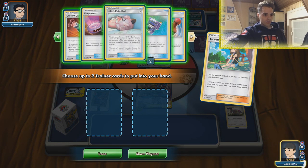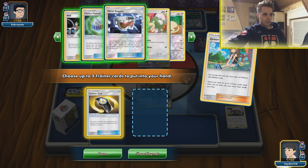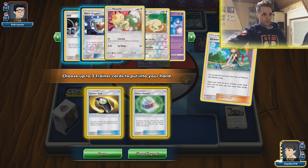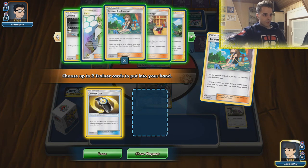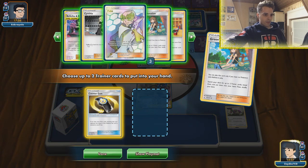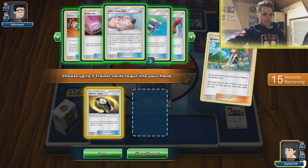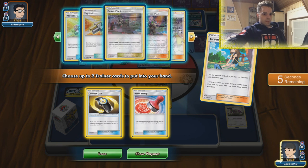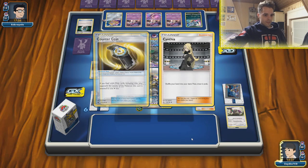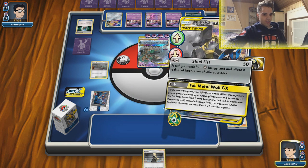Just what we talked about — getting Counter Gain and at this point I'm fine with that. He might have another switch in hand. Choice Helmet will not work in this scenario. Faba — what can we get with Faba? Nothing at all. Cynthia gives us a fresh hand for next turn. Maybe a Stamp so we can establish our board. Cynthia would probably be better. Let's get these two cards. Hopefully we will be able to do anything — here goes the Full Metal Wall GX. We get rid of all the energies.